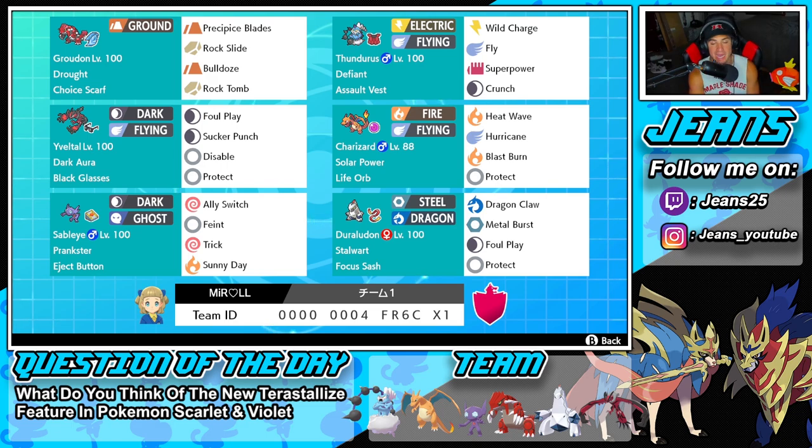Middle left is Yveltal with Dark Aura and Black Glasses to boost its Dark-type moves. It's got Foul Play, Sucker Punch for priority, Protect, and Disable. Hopefully we can show off Disable to its fullest potential, though it is very situational — it can be great if used right, but it can also backfire.